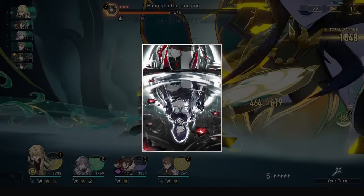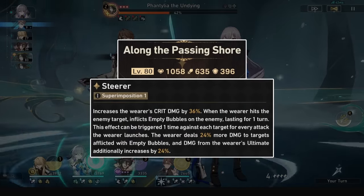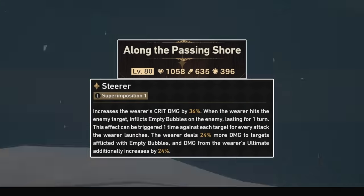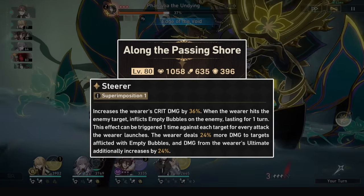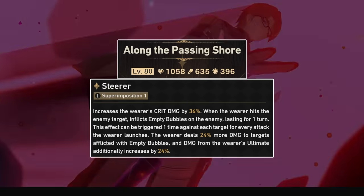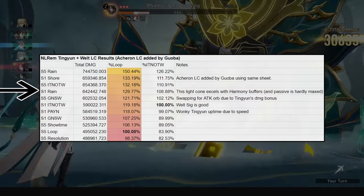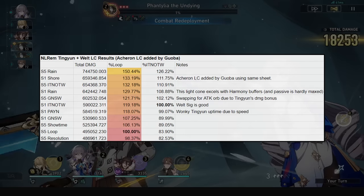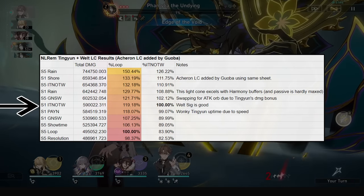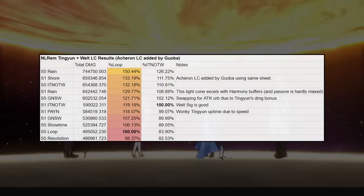For light cones, his new best light cone is in fact Acheron's Along the Passing Shore. 2.0 and 2.1 just swap up everything for him. The crit damage is nice, the extra debuff is great for Pioneer, and the damage percent bonus and base stats make it a great cone in general. Not far behind is Patience Is All You Need and Incessant Rain if you pulled them for him — or by accident. And of course, Goodnight and Sleep Well at S5 is always a good option, and so is his signature. Goodnight and Sleep Well S1 beats out Loop, so swap to it as soon as possible.